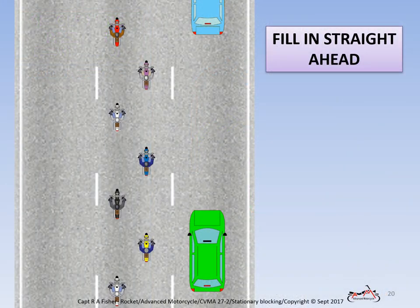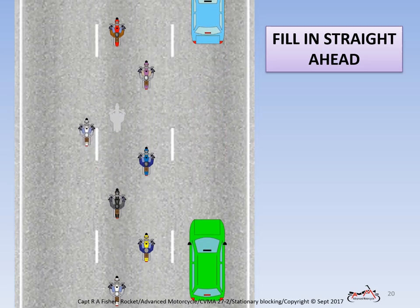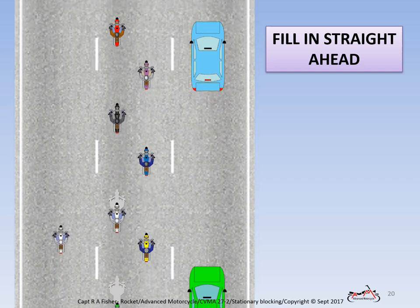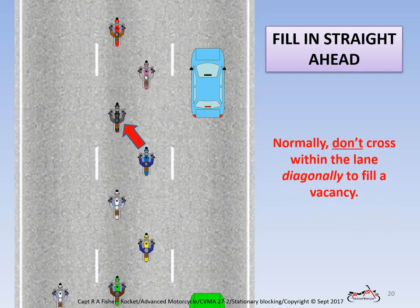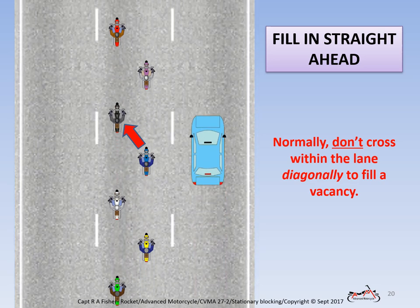Filling vacancies in rider positions within the group: any time a rider position becomes vacant, all riders directly behind that position merely pull straight ahead to fill the vacancies in front of them. Normally riders don't cross within the lane diagonally to fill a vacancy.